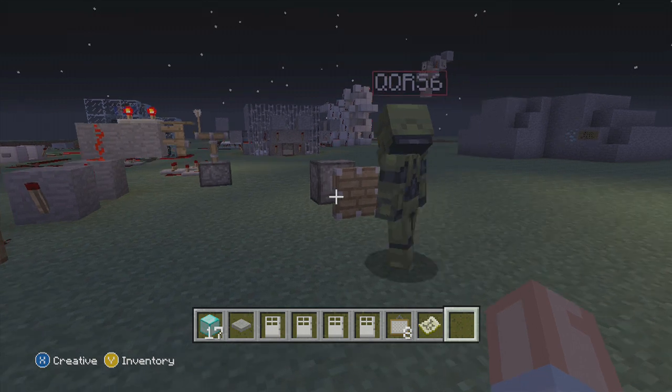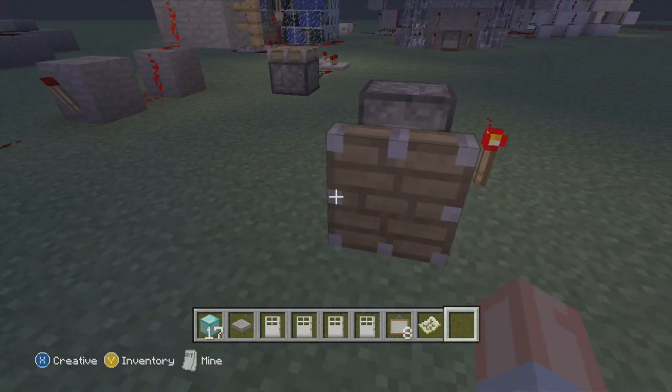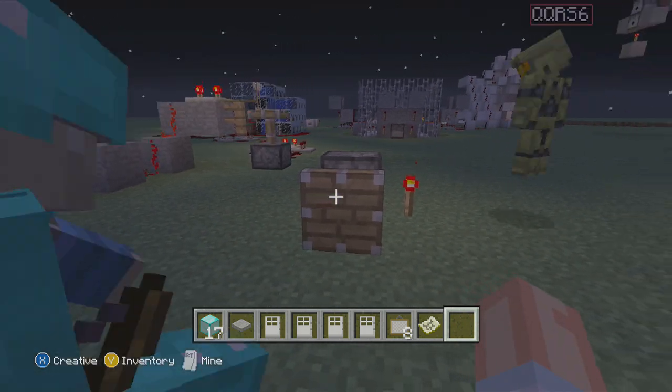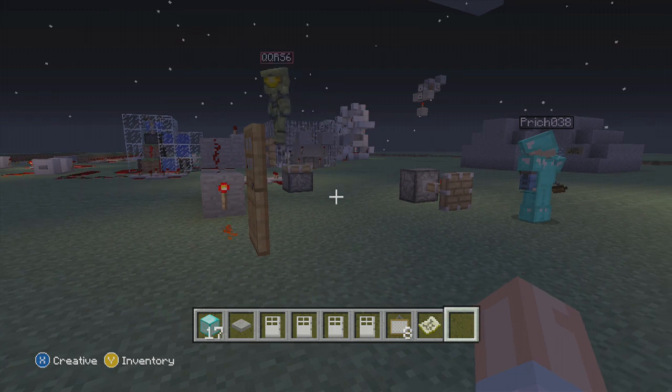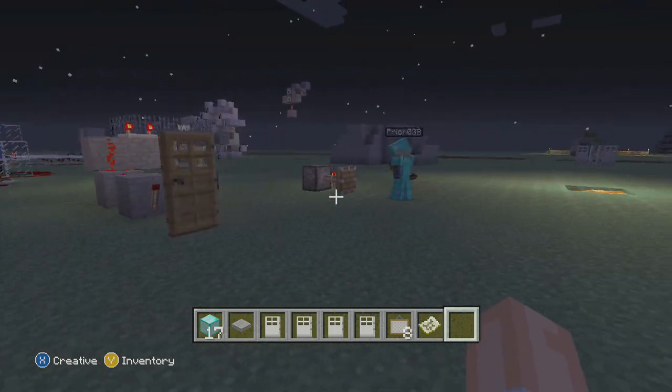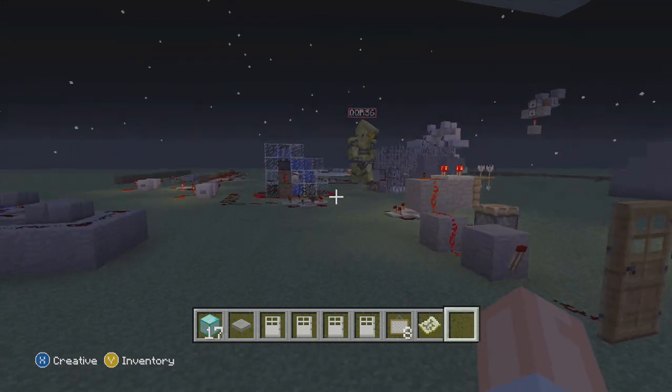Look at the piston. It works for you — he's able to look at it and it opens the door, and walk away and it closes the door. It's crazy.